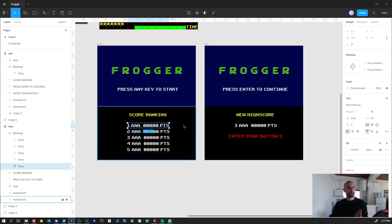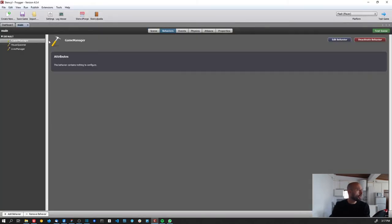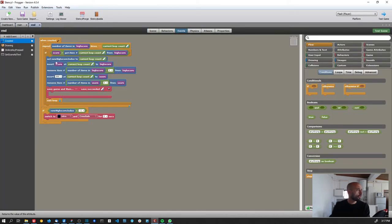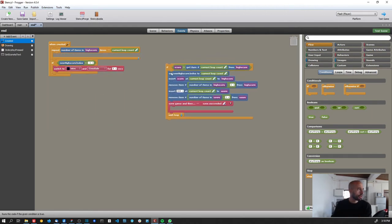If the player does not have a high score, we load the end scene, check if the score qualifies, and if it doesn't we immediately load the intro scene — the player won't see the end screen. On the end scene's 'When Created' event, I iterate through all the high scores and check if the player's score is greater than any existing value.